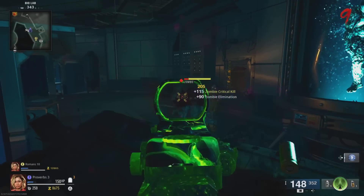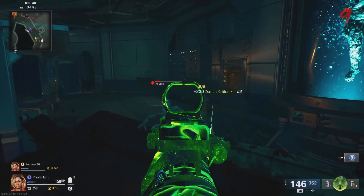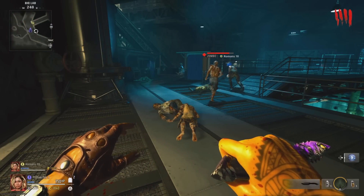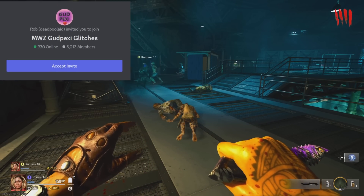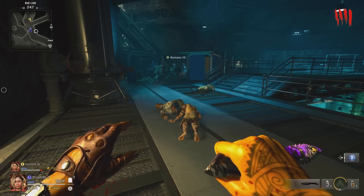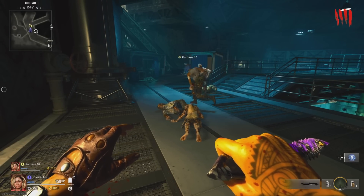The pileup glitch on Terminus still works, but they did nerf it pretty bad, which makes it much worse than before, but it can still be done solo. This glitch is easier to do if you have a friend that can distract the zombies for you, and you can join our Discord in the description if you want help. If you're solo, just make sure you're setting up the boats between the rounds or at the end of the round to make it easier.